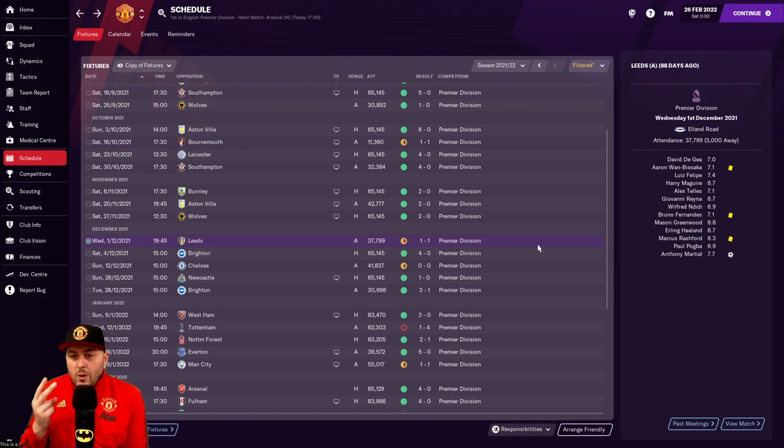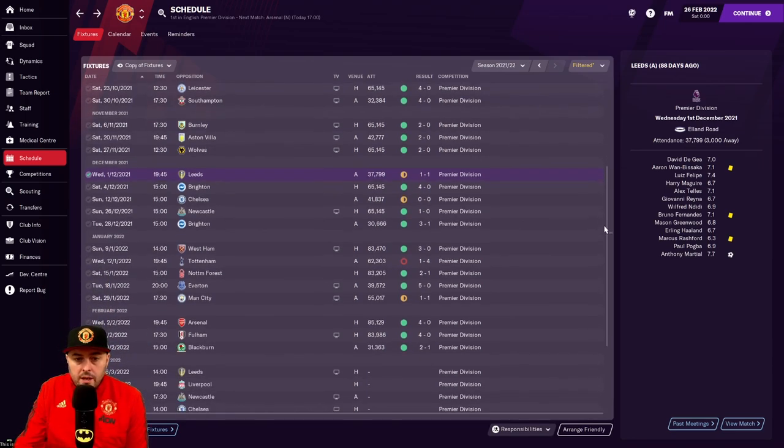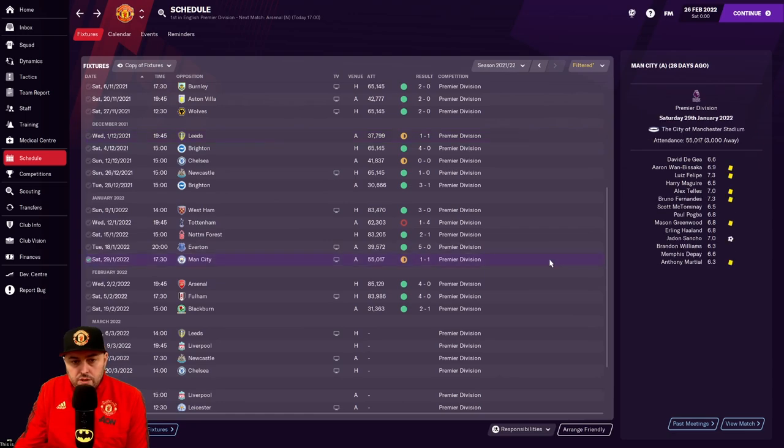We dropped points against Bournemouth, and Leeds - we drew with them twice last year and they nearly beat me in this game too. I had to come back to rescue a draw. Can't beat Leeds! We drew with Chelsea, got beat by Spurs, and dropped some points against Man City, which was a bit annoying.